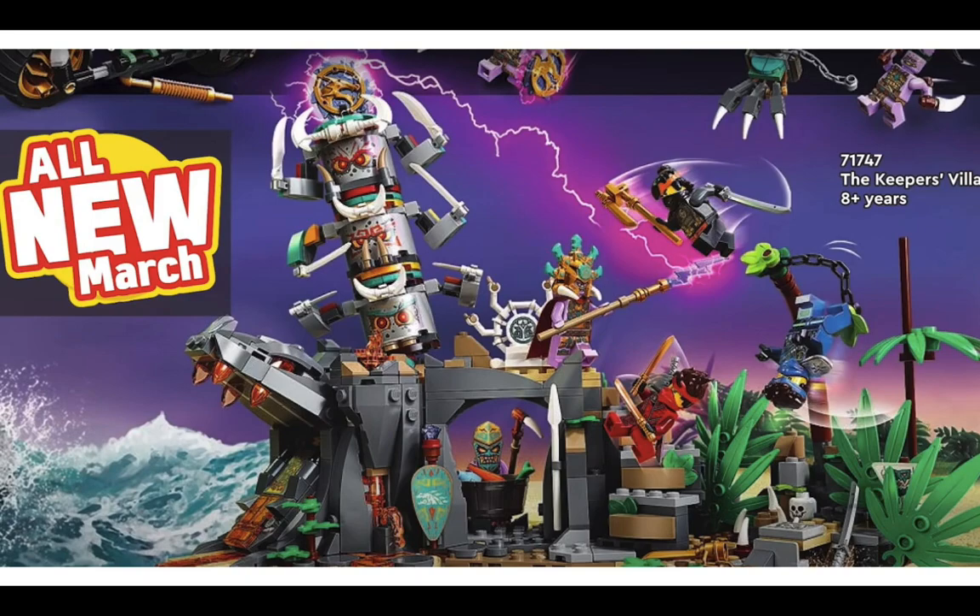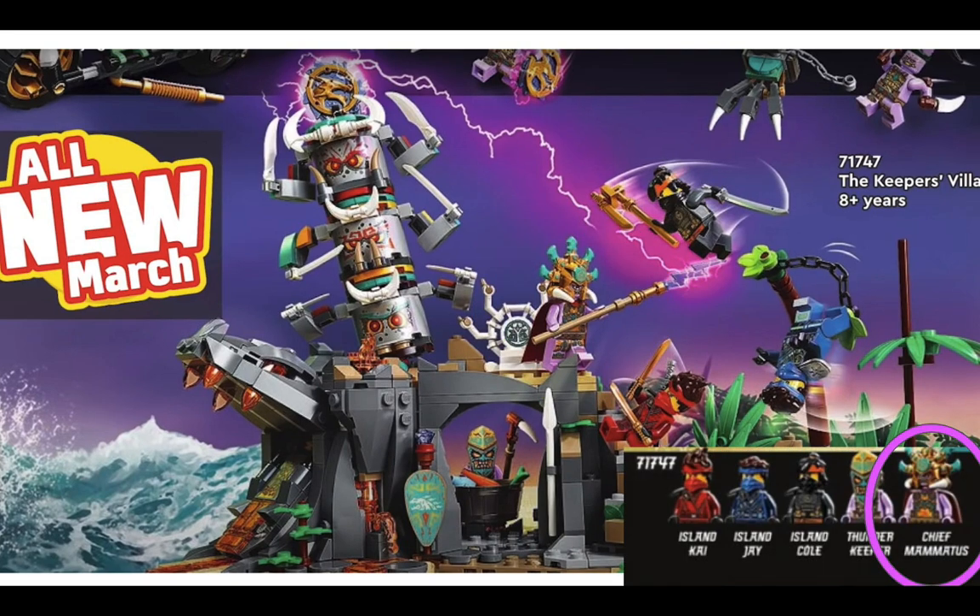In the Keeper's Village set, you see this sea-king-looking creature — he kind of looks like Poseidon with a weird crown. He's probably the leader of the Keepers. You can see the medallion on top — or the token — maybe the ninja have to invade something and steal that. You get Cole, Kai, and Jay in their Island forms, which is really cool.